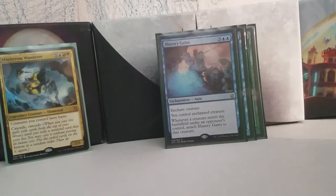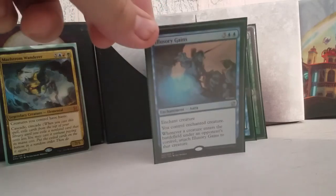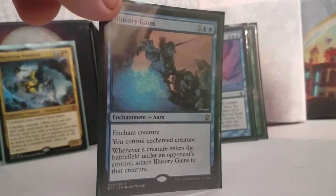Illusory Gains is a hilarious enchantment from Dragons of Tarkir — it's a Control Magic for 3 and 2 blue. You enchant a creature and control the enchanted creature, but whenever a creature enters the battlefield under an opponent's control, you attach Illusory Gains to that creature. So whatever the most recent creature is, your opponent gets the enter the battlefield trigger and then you're going to steal it. This just changes the way people have to play the game. It can change people's minds on whether or not they want to have their commander out, especially if you get a hold of a sac outlet. You could Jalira at instant speed, for example. A lot of games have turned into a really weird political situation because of Illusory Gains alone. I highly recommend it for anyone who wants this kind of board presence.